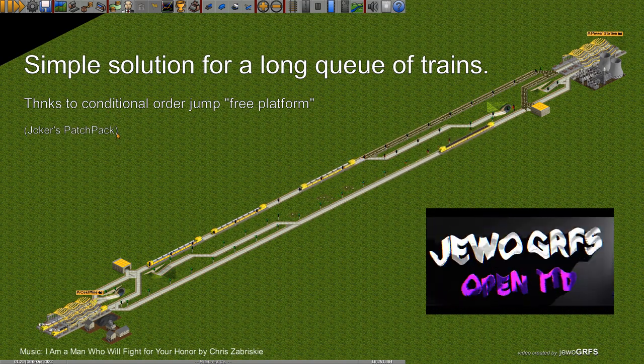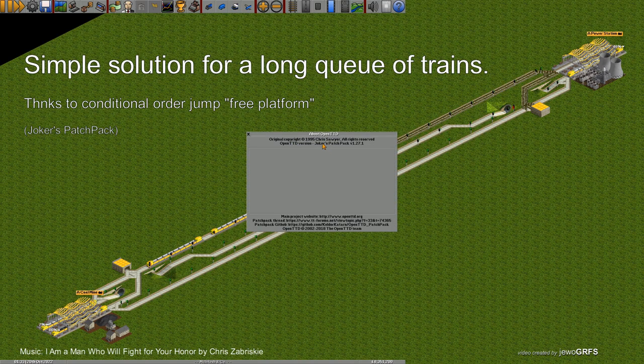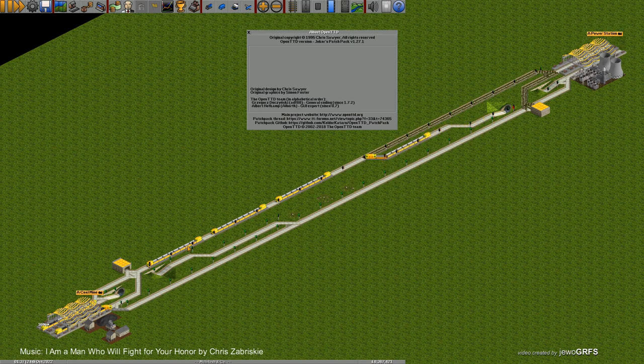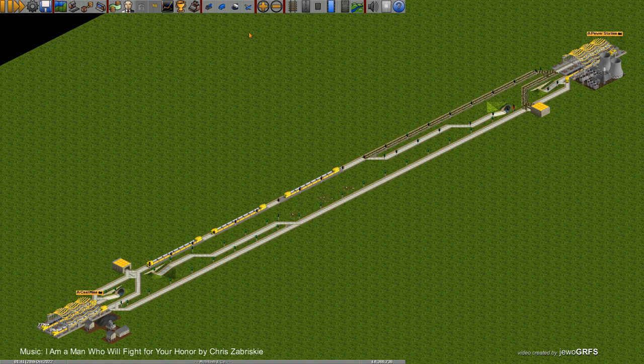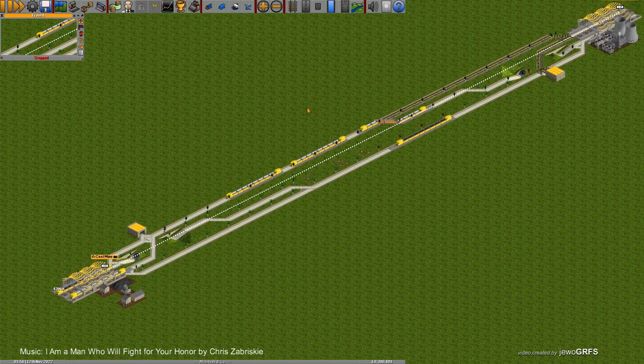Hi everyone. I want to talk today about free platform conditional orders in Joker's patch pack 127. This patch pack provides a very elegant way to deal with the queues outside the station. This solution doesn't exist in the official version of the game, where you need to build a waiting bay outside the station so trains can remove themselves from the main road. Sometimes there is no room for building a waiting bay, so you can use this method instead, which is very elegant and simple.